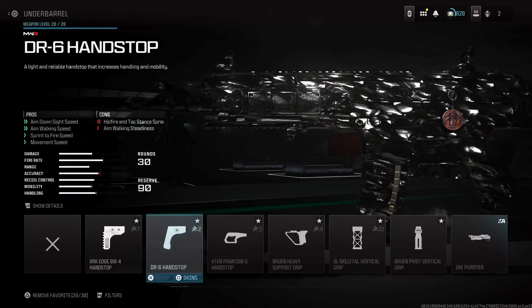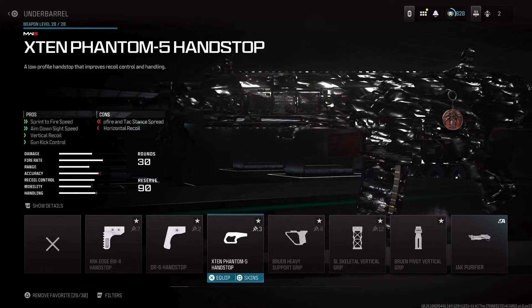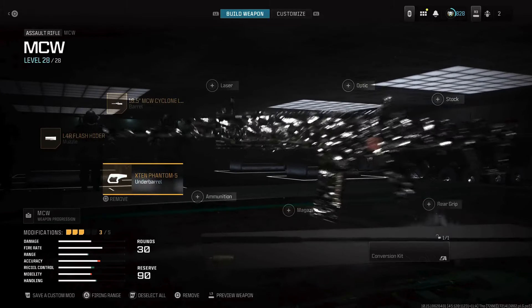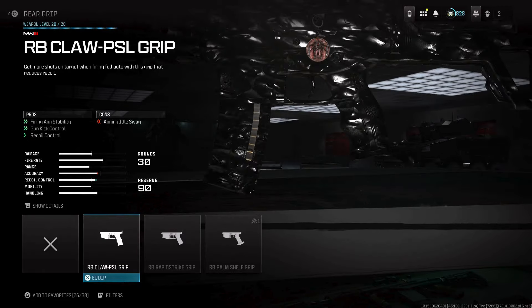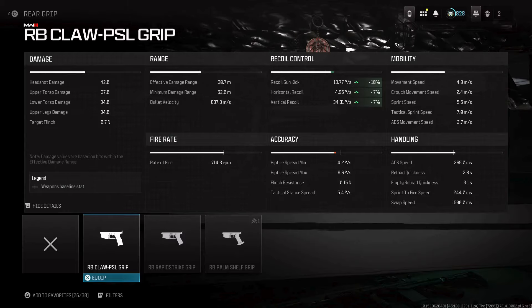For the underbarrel, you're going to want to use the X10 Phantom 5 Hand Stop because this is going to improve recoil control vertically, gun kick control, and it's going to help with mobility — sprint-to-fire speed and aim-down-sight speed. For the rear grip, you're going to want to use the RB Claw PSL Grip because it's going to help a ton with firing aim stability, gun kick control, and recoil control, and it's not going to affect ADS speed.